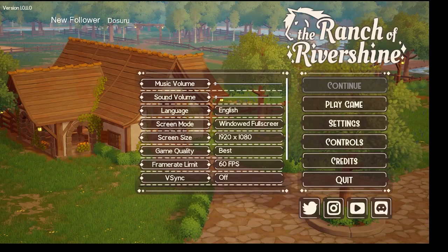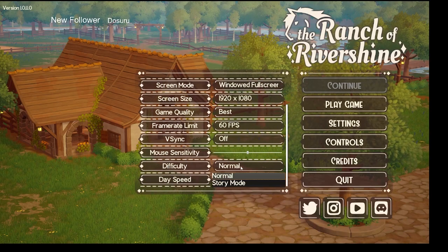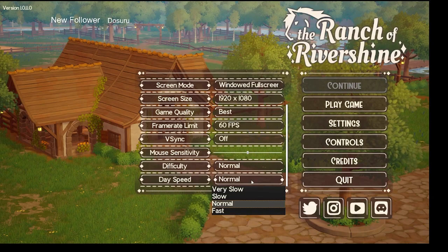Hello everyone, Misty Vale here again. We're going to continue with Ranch of Rivershine. I wanted to show you on the front here that Eloise implemented this a while ago: you can change the difficulty from normal to story mode. Story mode means all quests autocomplete and you don't have to worry about placing first, second, or third in races. You can also change the day speed, but she's noted that slow or very slow is still a bit buggy. This game is still in early access.